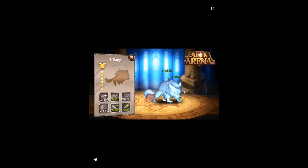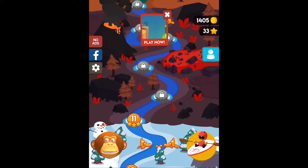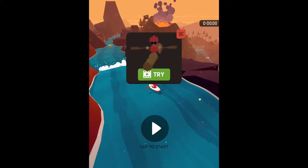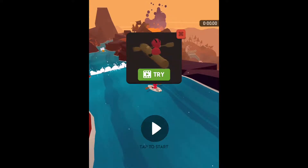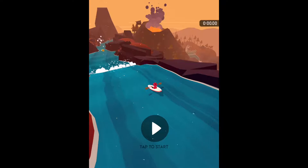They've now fixed the no-ads button. If you wish to remove the ads, it's £1.99. They've also added this: if you want to try a boat that you haven't got, you can watch a video and give that boat a try before you unlock it, or spend the coins that you earn.